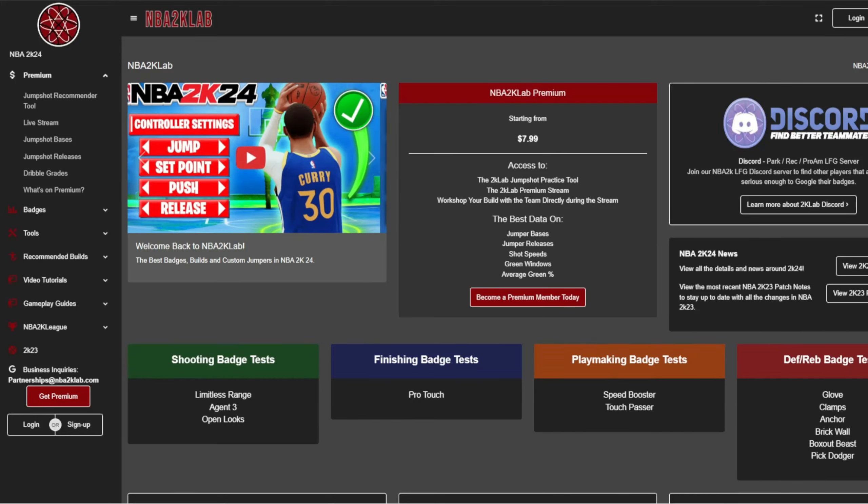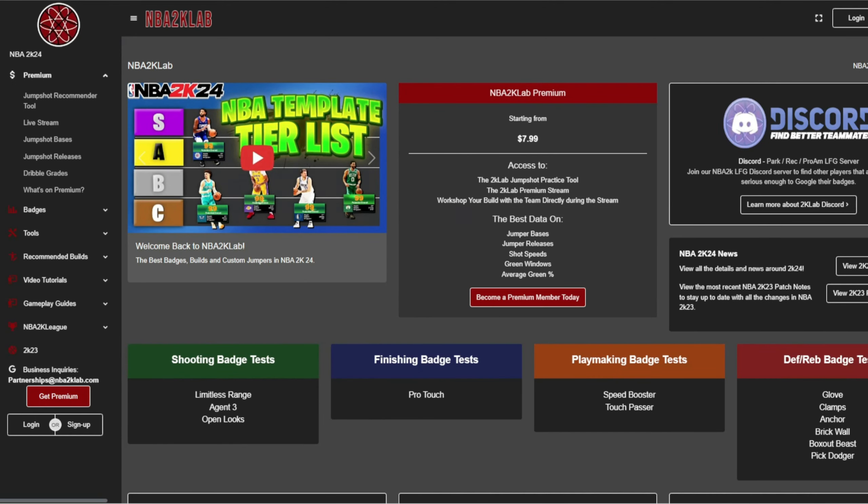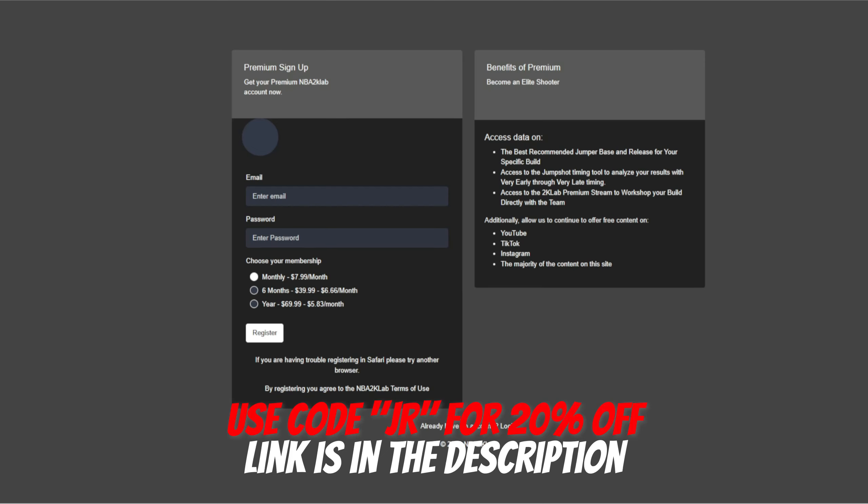We are now sponsored by NBA2KLabs.com. Check out their site for loads of free 2K content. Also check out their premium site for the best tested jump shots. Use code JR at checkout for 20% off.